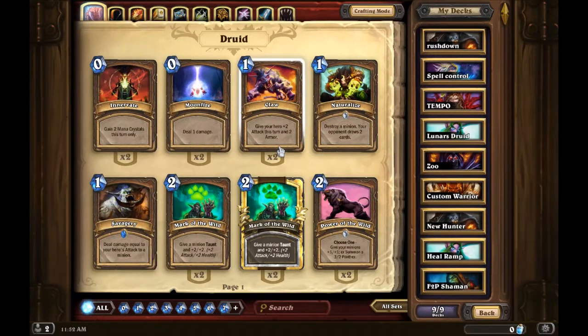Claw is pretty good — gives your hero plus two attack and two armor. This is good for removal; I would not use it for anything but removal.